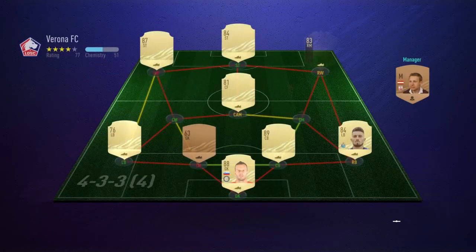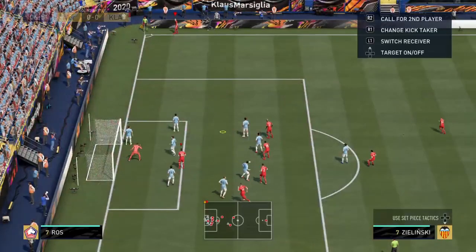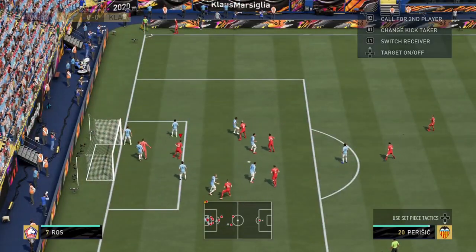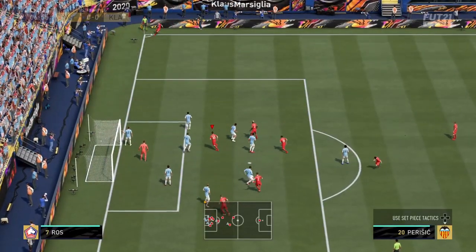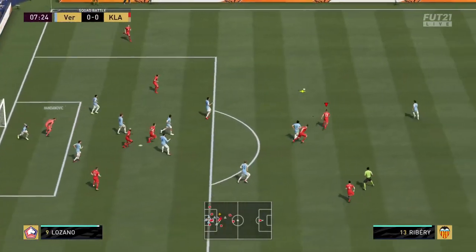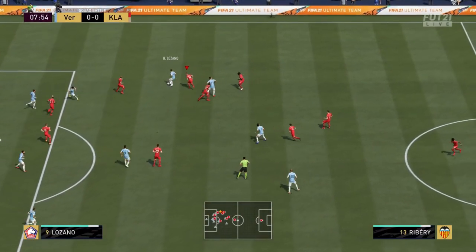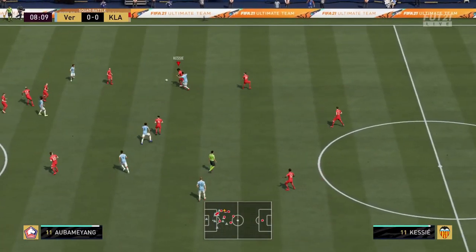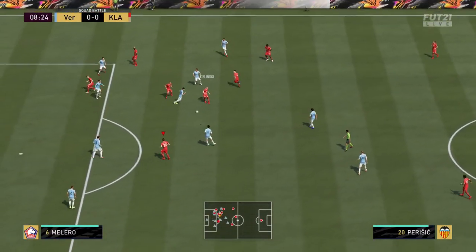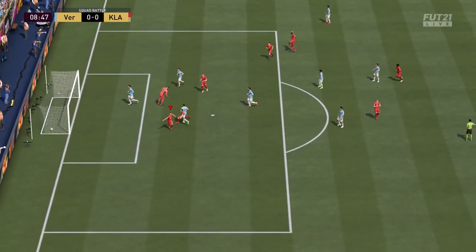It's now time for the very first squad battle game against a team featuring Andanovic, Sergio Ramos, Tellez, and Lozano — a decent team but with very low chemistry. Zielinski crosses it, Andanovic pushes it out, Ribéry tries to get to the ball but can't, there's a lot of mess and confusion until Cassie gets the ball, gives it to Zielinski, Zielinski for Perisic, Perisic feeds Ribéry and makes it 1-0.